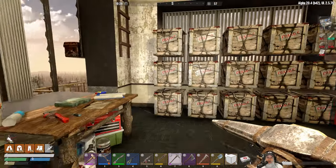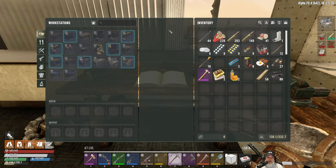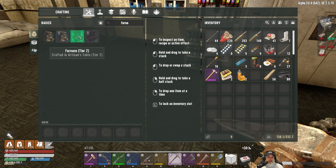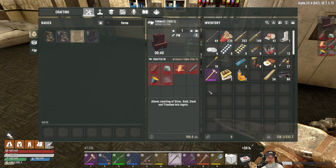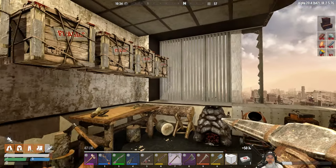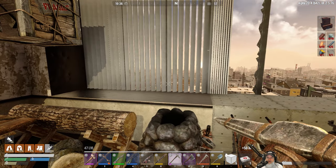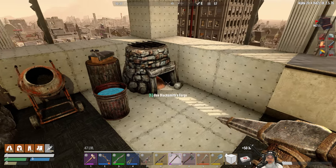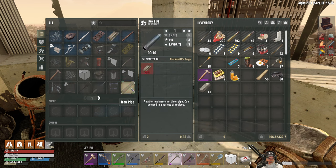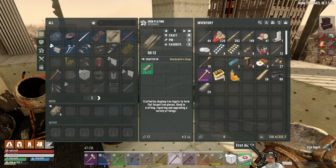Back at the tier two research desk, we can now learn the furnace schematic. The tier two furnace — I'll pin that. We might be able to pull it off since I have two crucibles, though we'll need more iron. I have a grill too, but we need six pipes, so that means we need iron plating — I think a pipe requires one plating. Let's make six of them.